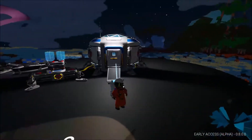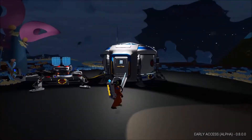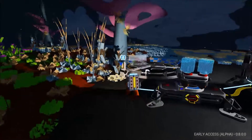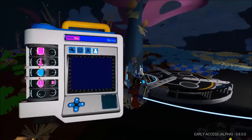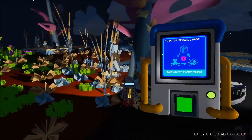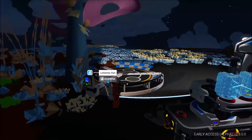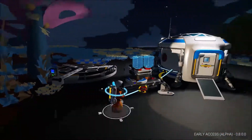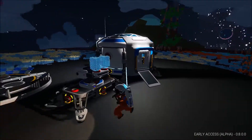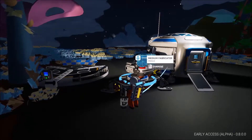As soon as I landed I noticed some things were different. As soon as I landed my capsule popped open and this thing sprouted up. I went over to this pad, went on it, and it popped up with some cargo drop. I initialized that and it came down and popped up with two little crate things — one of them popped open into this thing and I had to connect a cable to it, and the other one was a fabricator.